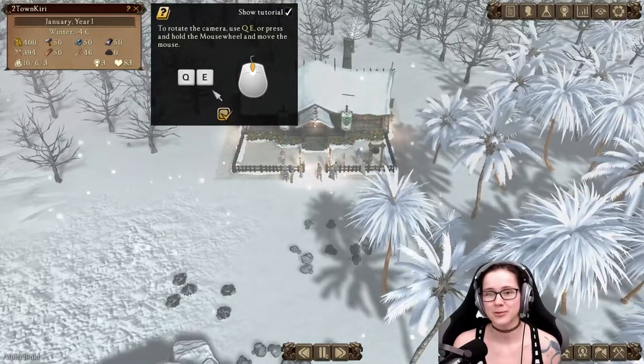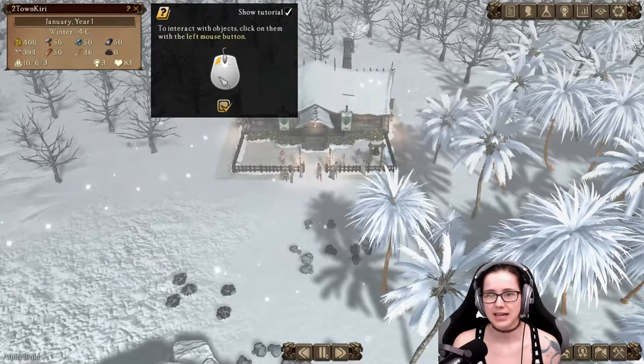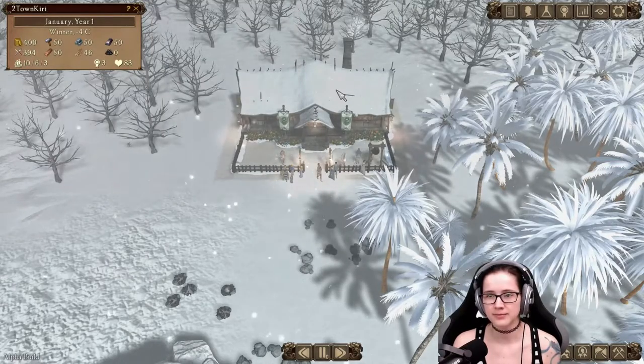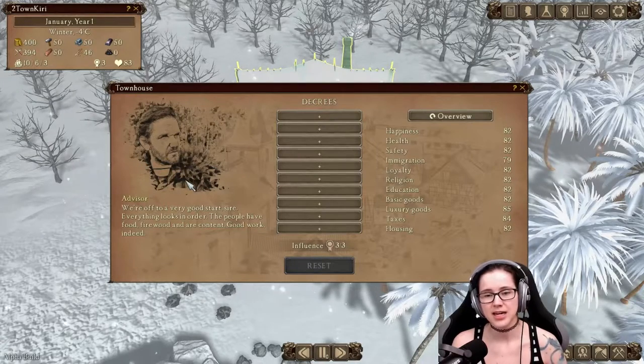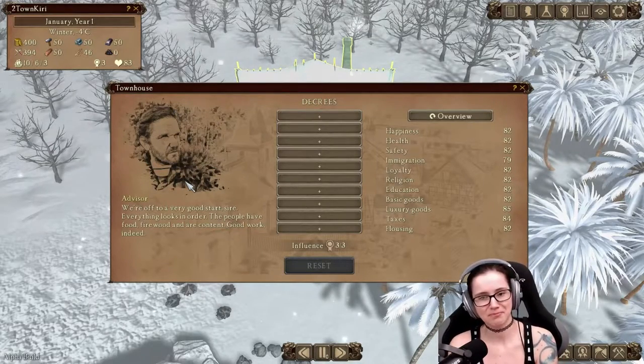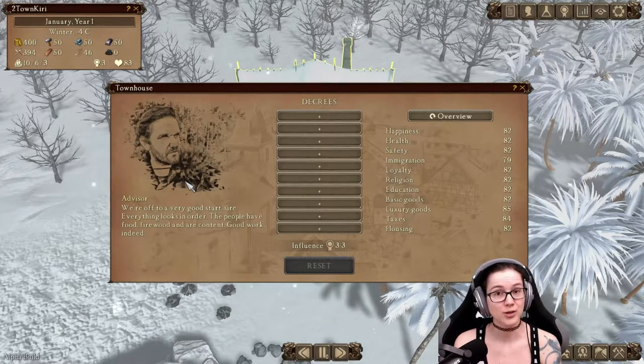I rotate the camera with Q and E. To interact, click with left mouse button. This is the townhouse — we have an advisor. We're off to a very good start, sire. Everything looks in order. The people have food, firewood, and are content.